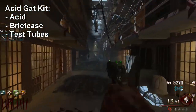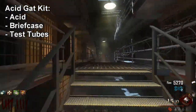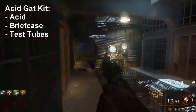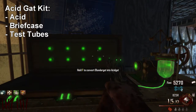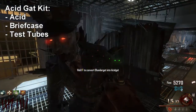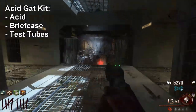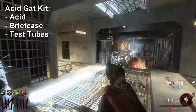Just like the zombie shield, you can place the acid gat kit on any workbench. I'll place it behind Electric Cherry up these stairs. This workbench turns the blunder gat into the acid gat. I don't have a blunder gat right now to demonstrate, but you can YouTube search it for plenty of videos showing what it does.